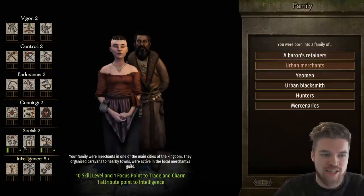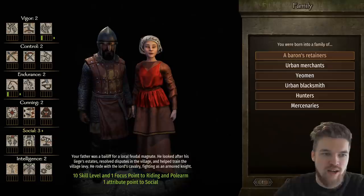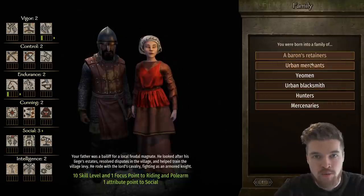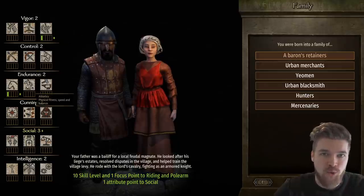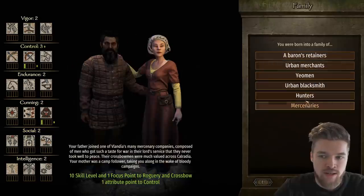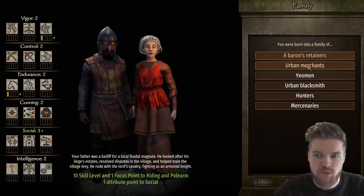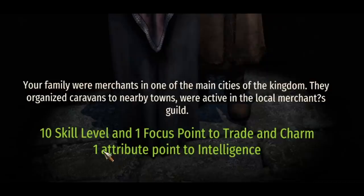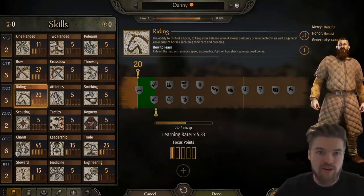Next we choose our family heritage. This is the same process for every faction. For example, choosing merchants gives a buff to social skills, while baron's retainers gives extra horsemanship and polearm mobility. However, before making these decisions, I want to explain what all these skills actually mean, so let's jump into the game and look at the skill system first, then we'll come back.